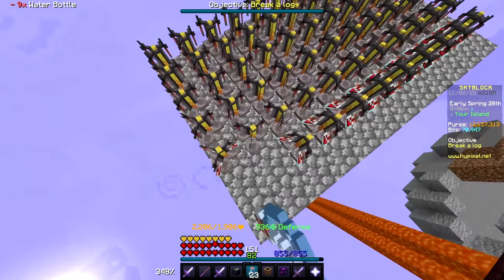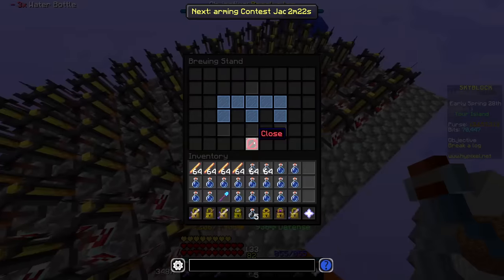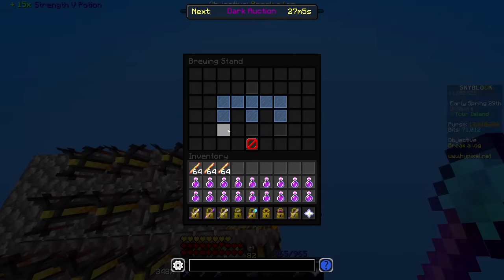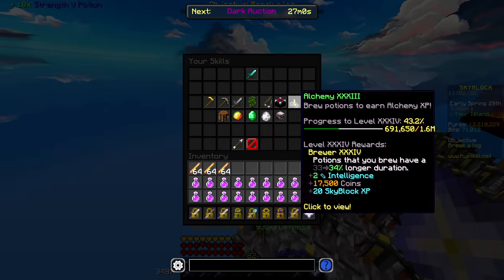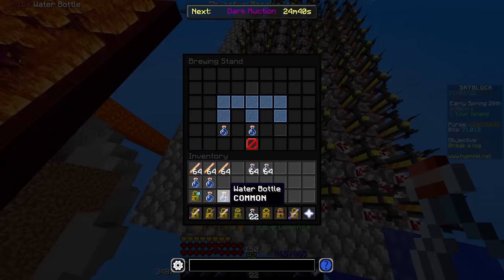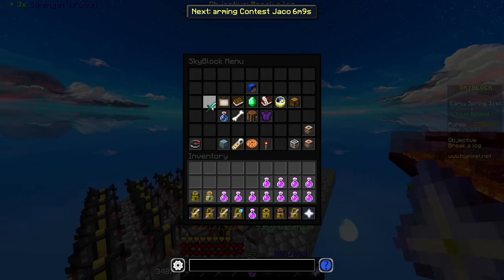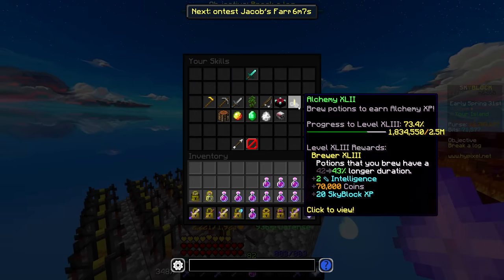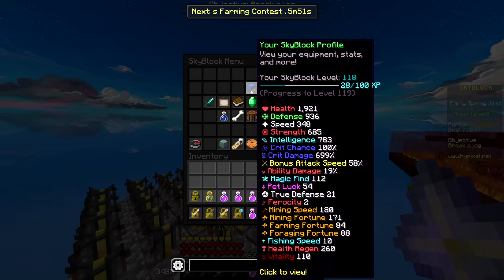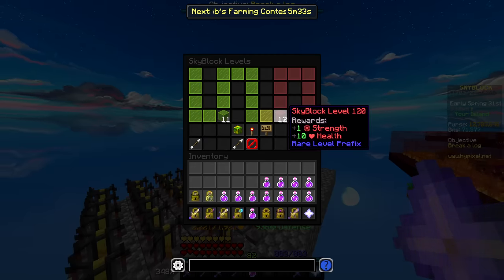I also picked the worst possible time to do this because they recently patched the ability to use an auto brewer, so the only way to do this now is completely by hand. After using just one stack of the enchanted blaze rods, I was able to go from alchemy level 28 all the way up to alchemy 33. Skyblock skills are exponential, so each level is harder and harder to get, but this was still a good start. After going through four stacks total, I got to almost alchemy 43, which also means I am now Skyblock level 118 — less than two levels away from that beautiful blue color.